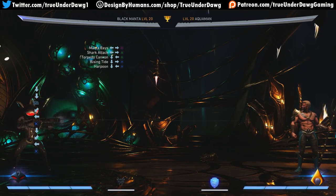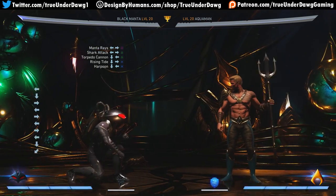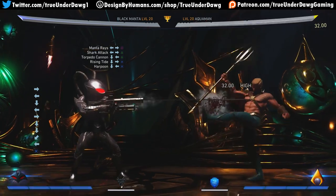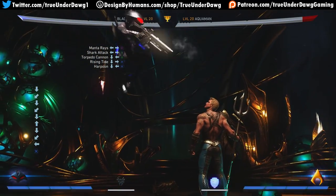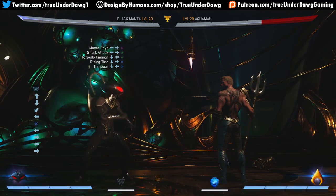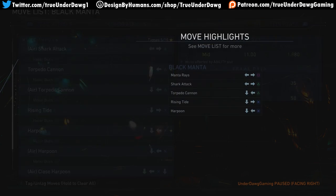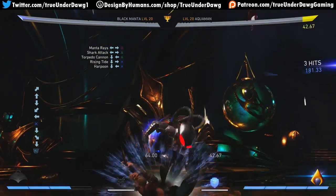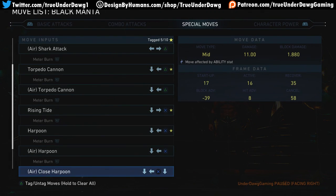Harpoon: by default 83 damage, meter burn is 134 — pretty good. Great way to counter projectiles from full screen. It's not very fast so it's better for catching them on startup if they're doing a bunch of projectiles back to back. You can duck and then do it quickly to catch them. From the air the angle is really good — meter burn is 181 versus 117. There's also a close version if you hold down. That's tricky — usually it's hold back but here it's hold down.